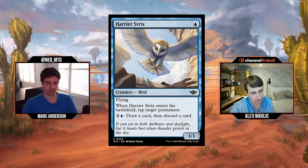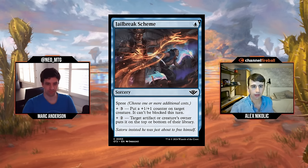Chat's making comparisons to Network Disruptor from Neon Dynasty — a one-mana one-one flyer — but ninjas make that kind of card way, way better, so it's not the most accurate comparison. I'll give Harrier Strix a C+. I agree.